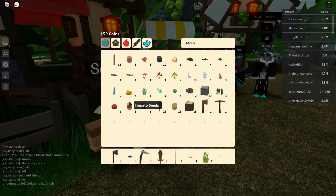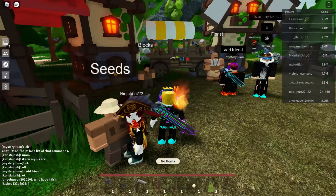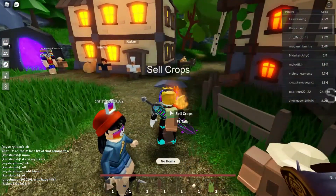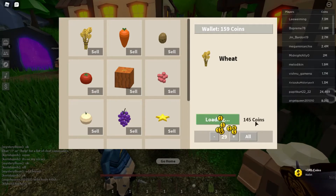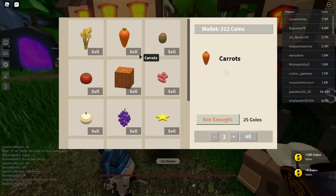I'll just sell my crops here. I got 145 coins from selling.